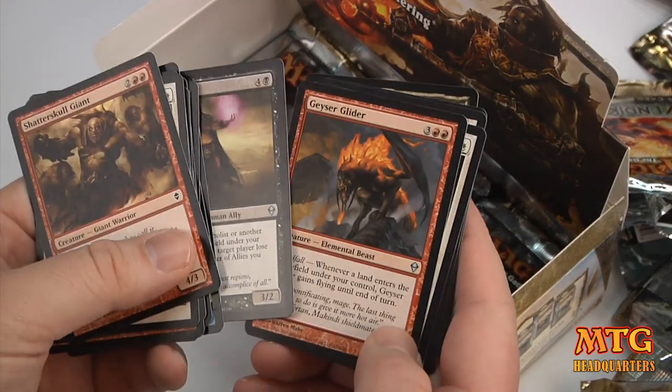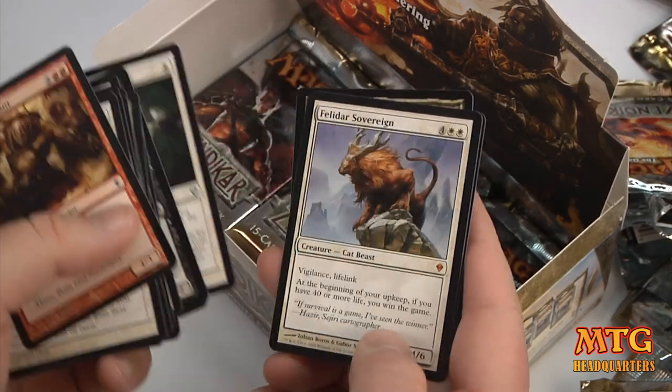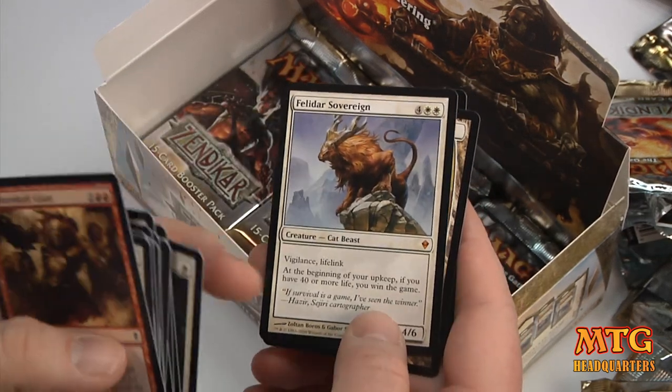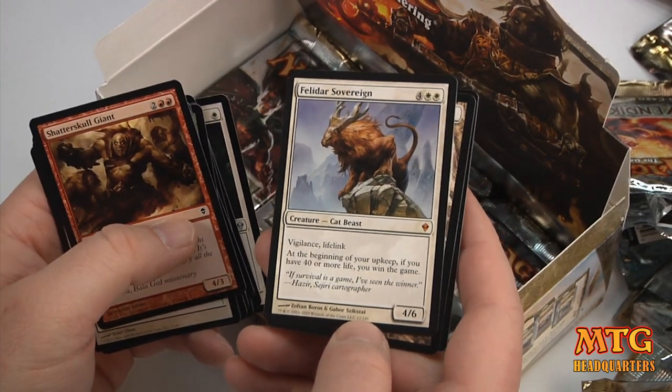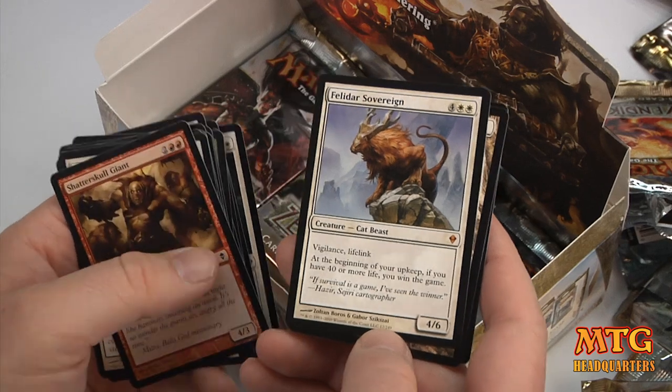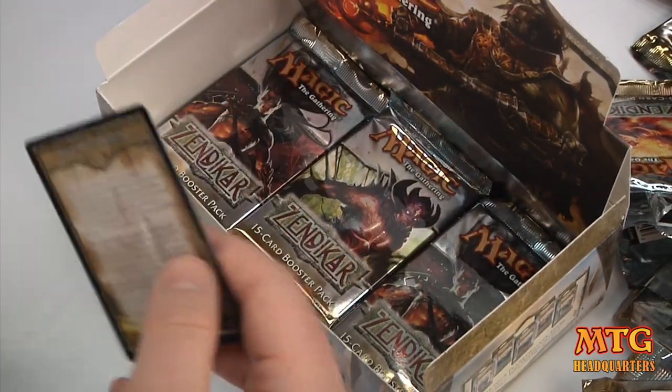Hagro Diabolist. Geyser Glider. Quest for the Holy Relic. And our rare is a Mythic — Feldaer Sovereign. A 4/6 Cat Beast with Vigilance and Lifelink. At the beginning of your upkeep, if you have 40 or more life, you win the game. That is not too bad.